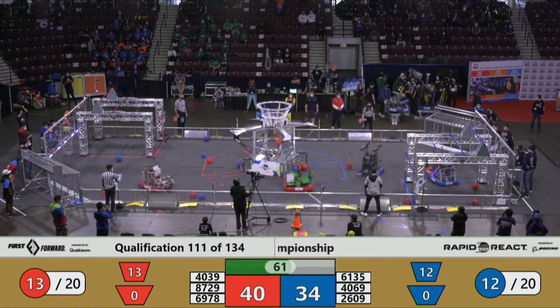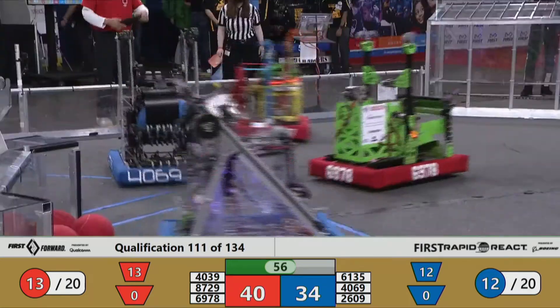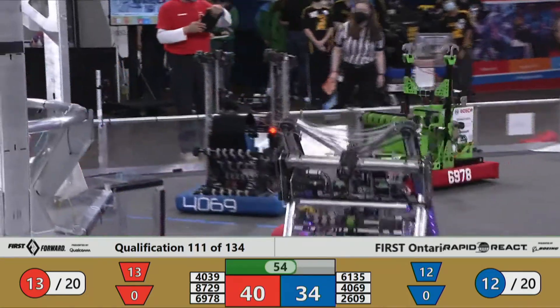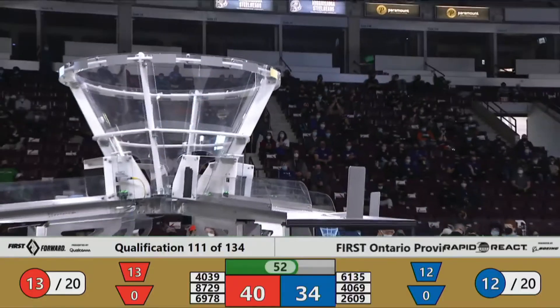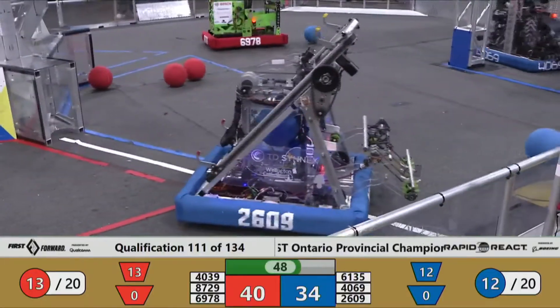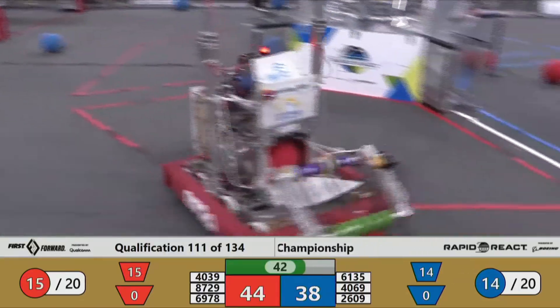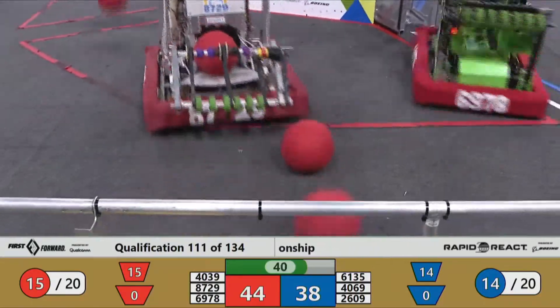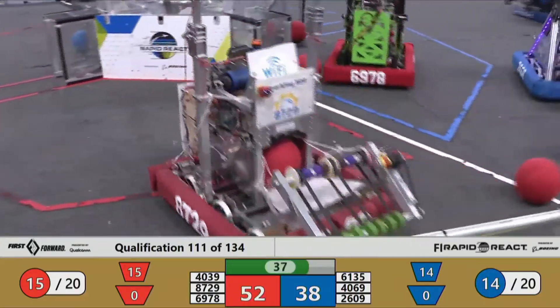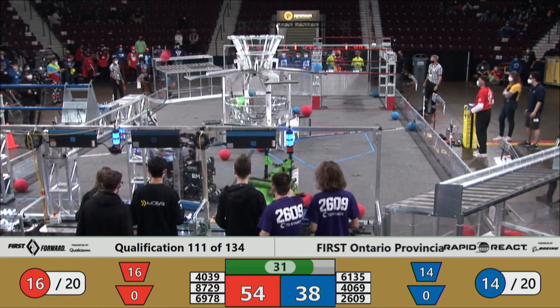Red Alliance 38, Blue Alliance 34. Team 4039 blocking out one of the Blue Alliance members — that's 2609. 6778, that is Quickstrike Niagara, also working things just as hard over this side. 2609 scrolling around in possession of two cargoes. Up they go, and they are successful in this shot. 4039 in the corner, and they come out from under the red hangar. Looks like we have one of our robots stuck on the top of the exit area.